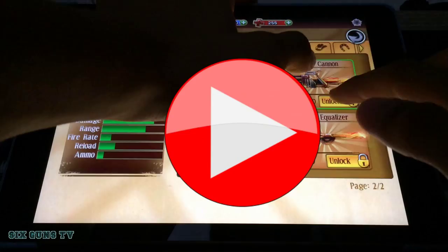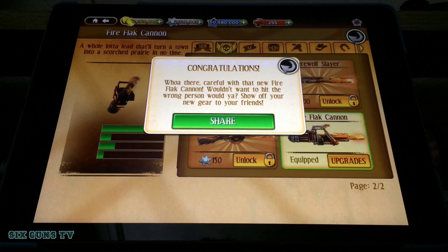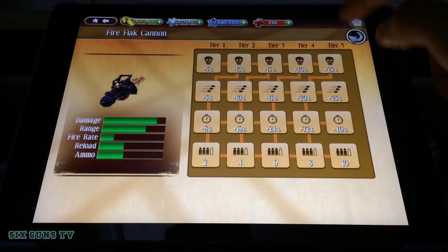Now we're going to shop. Guys, congratulations — they are careful with the new fire flag cannon, you've seen the glitch work actually. Now we have the fire flag cannon, you can upgrade this weapon.